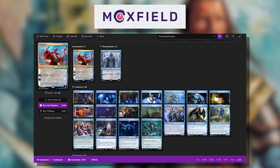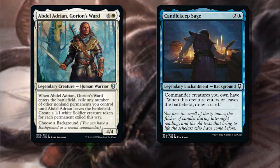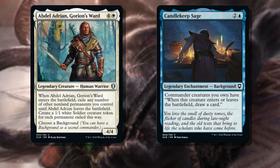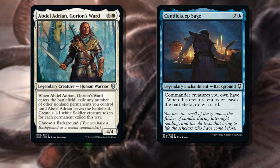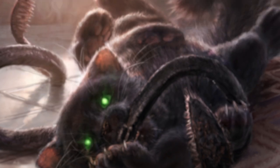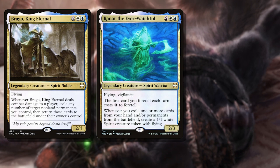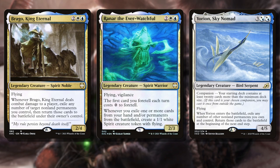Be sure to follow my Moxfield profile for new brews each week. This deck is what's often referred to as a flicker or blink deck — an archetype based around flicker effects that exile a creature temporarily and return them to the battlefield. This is used to avoid targeted removal or reuse enters and leaves the battlefield triggers. Other commanders that do the same thing in these colors are Brago King Eternal, Ranar the Ever-Watchful, or Yorion the Sky Nomad, all either blinking your creatures or caring when you flicker your permanents.